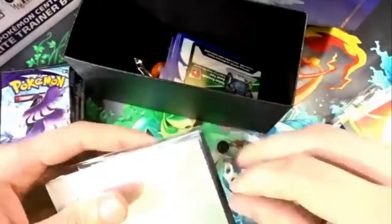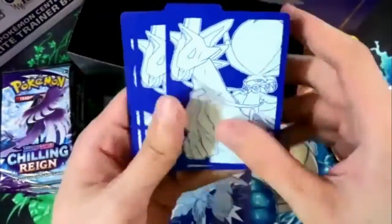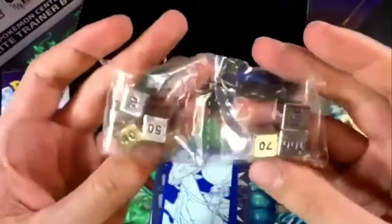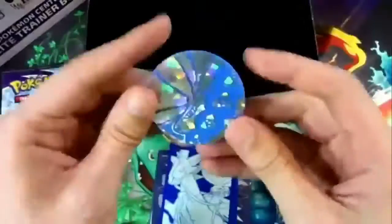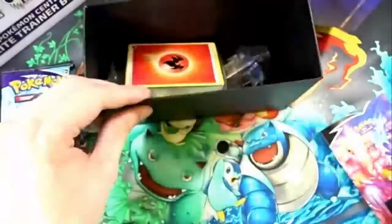Those slots are sick-looking. This is a Pokémon Center Elite Trainer Box of Fusion Strike — not an ordinary Fusion Strike Elite Trainer Box, it's a Pokémon Center one. It says Pokémon Center right on it. Nice coin too!